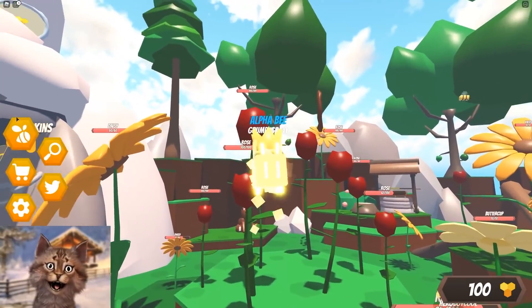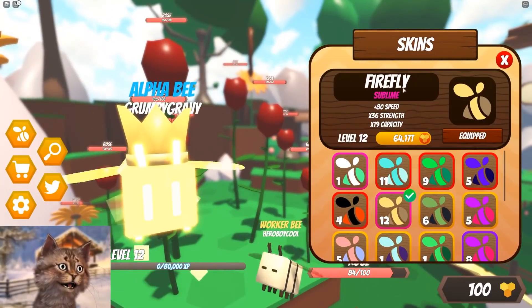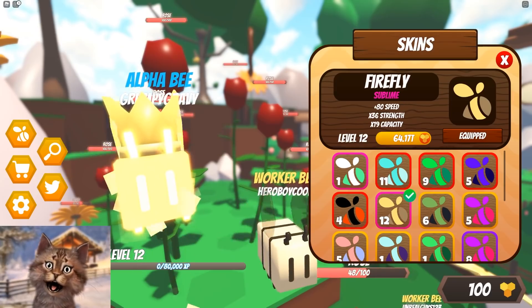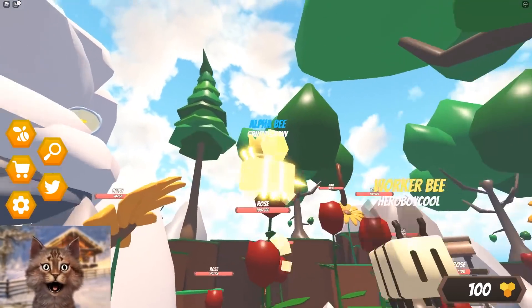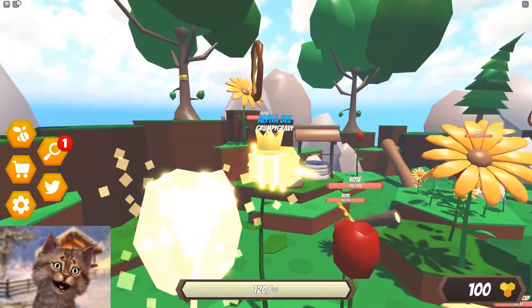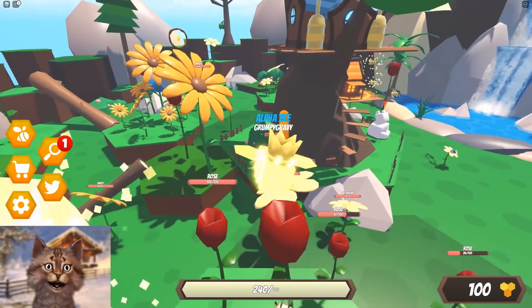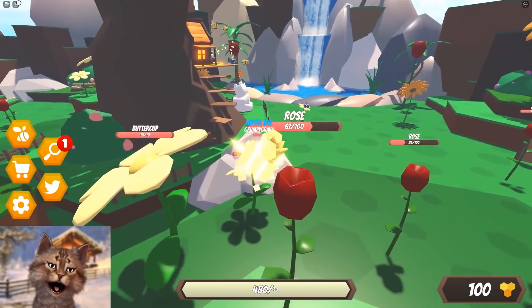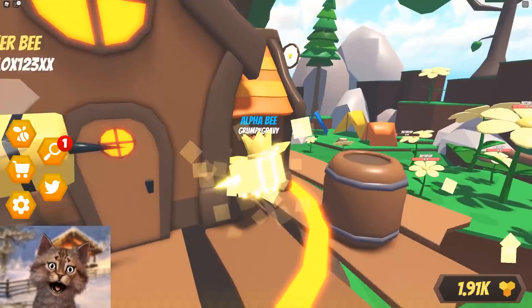Also guys, if you're wondering what my skin is, it's the Firefly skin. It's a really OP skin. And I also got the crown - you get this crown from the Candyland. So it's pretty OP. And look at how much damage it is. So even though I'm level 1B and I barely upgraded, I can one-shot the roses. That's how strong I am.